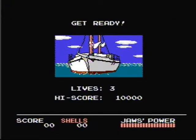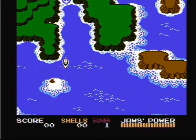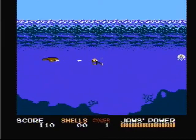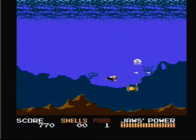You start the game off in your boat, and the first thing we want to do is find a battle so we can kill some sea creatures. We have encountered our first battle. All we want to do here is kill the manta rays and jellyfish to collect shells, because shells are used as money in this game. The enemies also drop stars for bonus points, and they drop crabs, which make your diver swim faster.